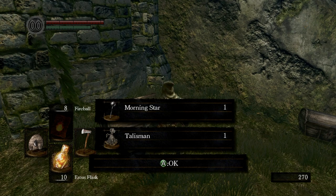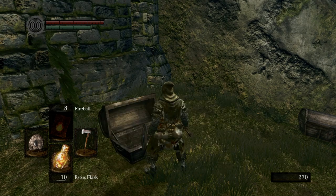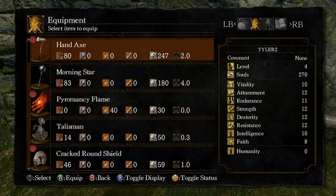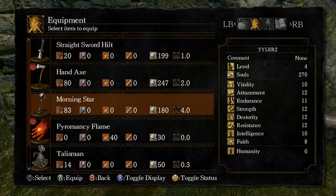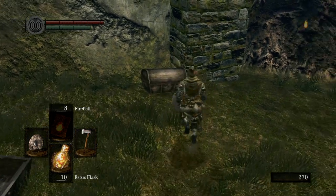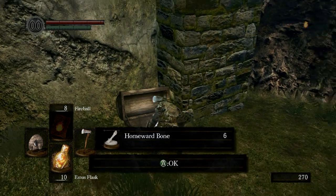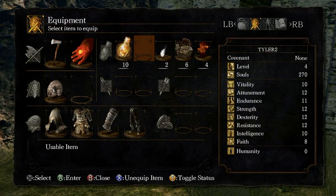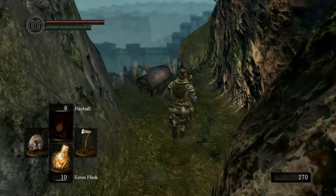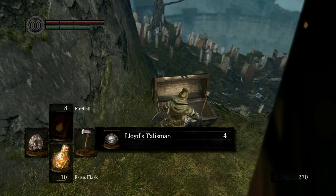Here we have a talisman and a morning star. A talisman basically just lets you use miracles. I don't know if the morning star is as good as the hand axe — I think the hand axe is actually better, so I'm just going to continue using that. Right here we get a homeward bone. And here we should get Lloyd's Talisman. By the way, you can switch between different things by pressing different buttons — your left hand, if you just press the left side of the D-pad, you can cycle between shields.